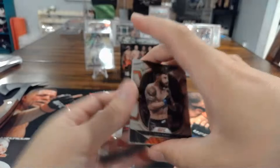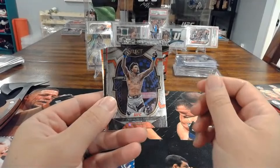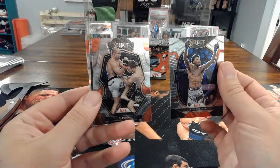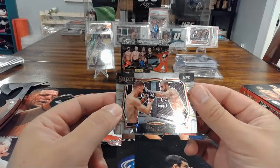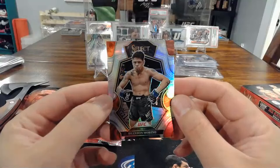Pack one: Alex Perez — somebody was looking for him on Facebook — Charles Olivera, Kevin Holland concourse level, BJ Penn premier level with red on the corner. Panini owes me a BJ Penn auto somewhere. There's a silver — that's a Giga Chikaze octagon side, the third level out of four. And this silver is Brandon Moreno, looking fierce. Nice little Brandon Moreno silver premier.